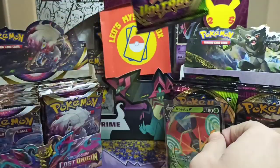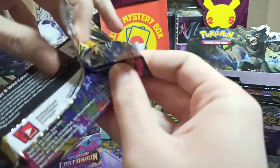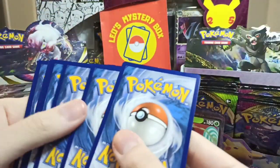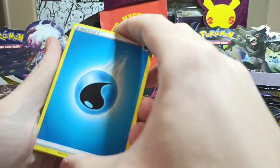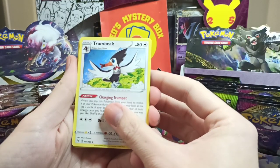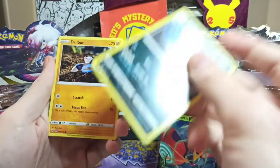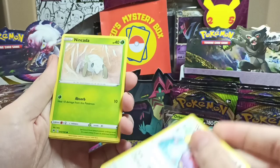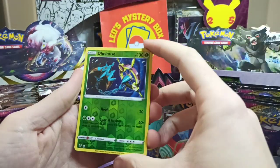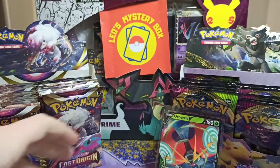Pack number 5 for Vivid Voltage, let's see who is the winner for this video. Hope that you've been enjoying those codes as well — let me know in the comments if you are using them. Pack 5 Vivid Voltage: Trumbik, Nessa, Crocker Rock, Drillbor, Wishmore, Nincada, Hooper, Milseri. For the Reverse we got an Uncommon Reverse. And for the Rare we got a Non Holo Rare, Dawn Fun. Not that great from Vivid Voltage.